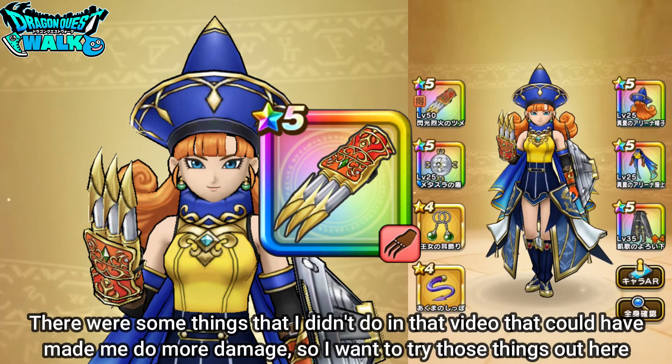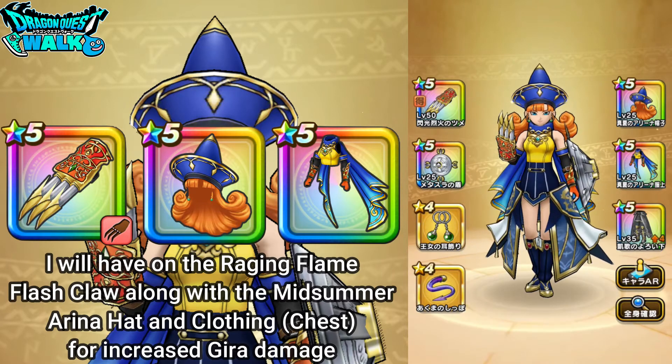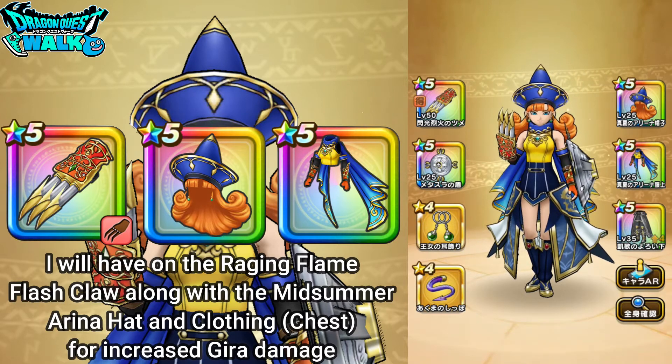So I'm going to have on the Raging Flame Flash Claw. I'm going to have on the Midsummer Arena's hat and also the clothing chest piece, and I'm going to have the Gaika armor on. But the actual appearance is of the Force Coat for the Armamentalist.